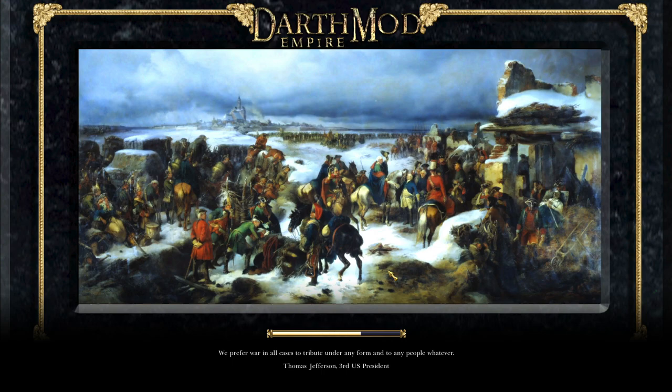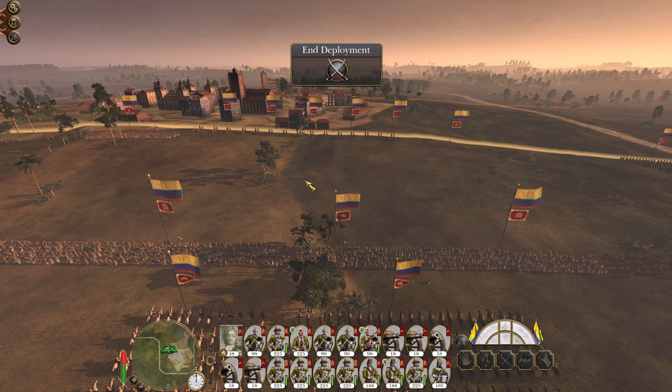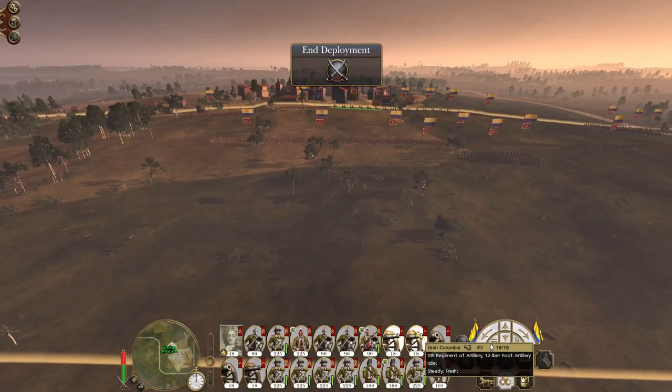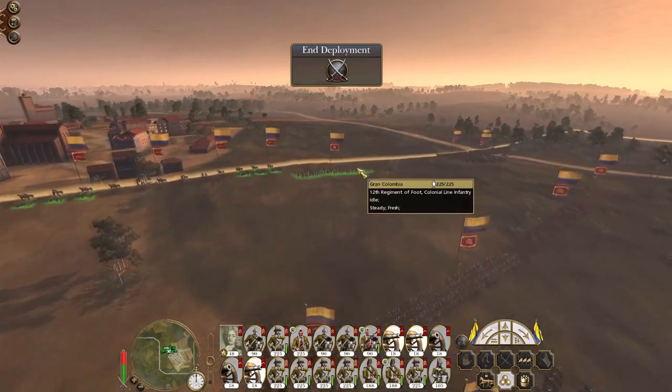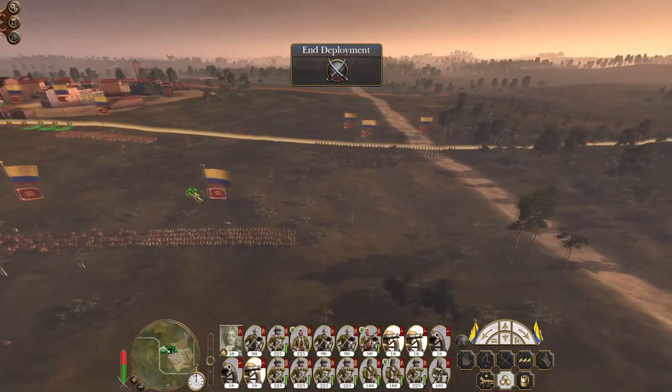The priority is still Britain, but I think we've got enough forces in Ireland to push the British Isles. Lisbon is able to produce enough armies to push North Africa. So right now the American production can go towards claiming the rest of the territory, the theatre, plus sending armies to India.